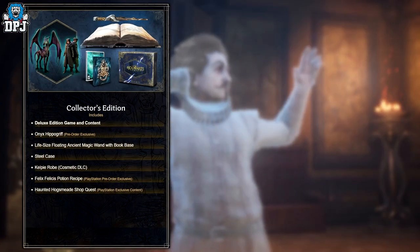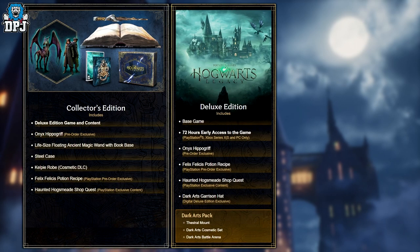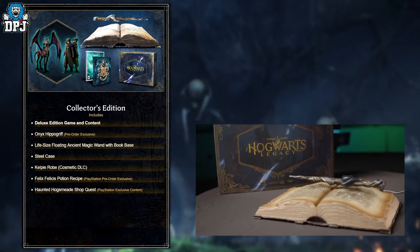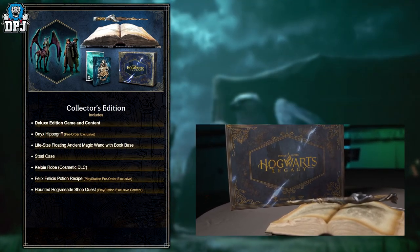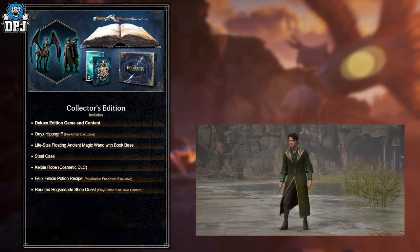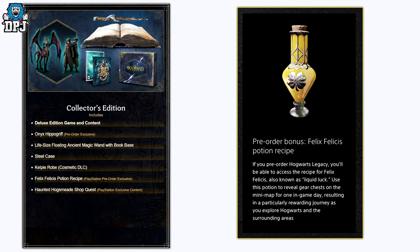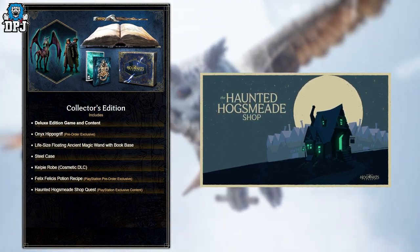The collector's edition is physical only. It includes everything from the deluxe edition — game and content. If you pre-order via a store, you get the onyx hippogriff. You also get a plug-in life-size floating ancient magic wand with a book base, which looks incredible. It comes with a steelcase and the Kelpie robe, which is cosmetic DLC exclusive to the collector's edition. PlayStation pre-orders also get the Felix Felicis potion recipe and the Haunted Hogsmeade shop quest.